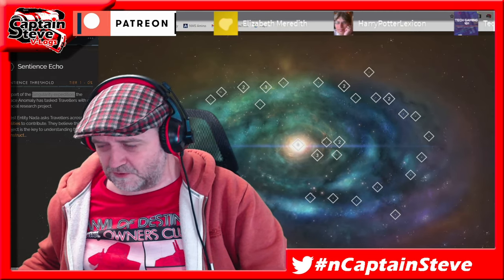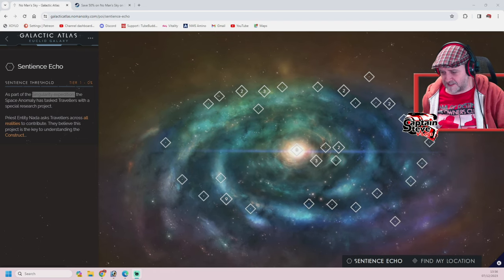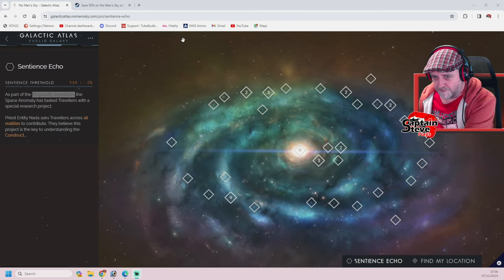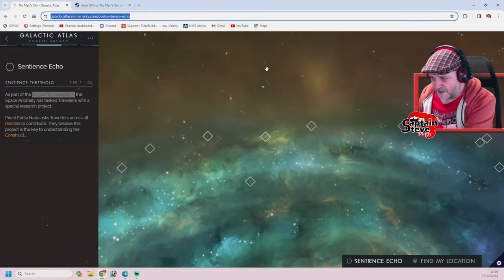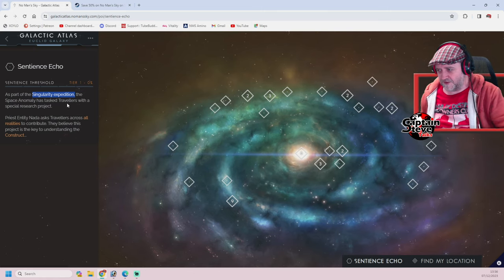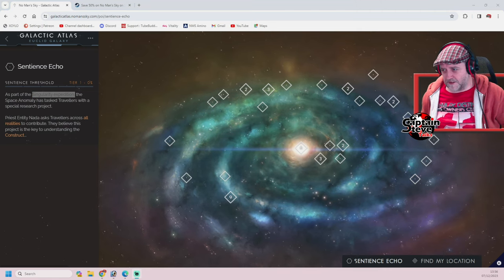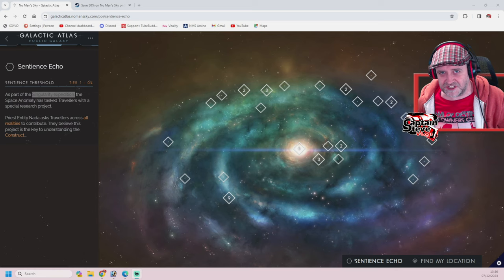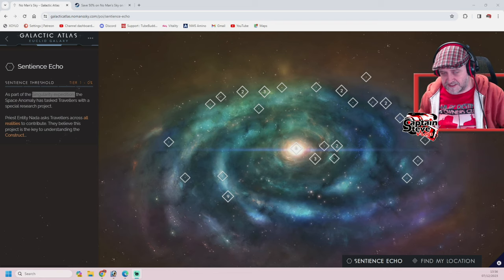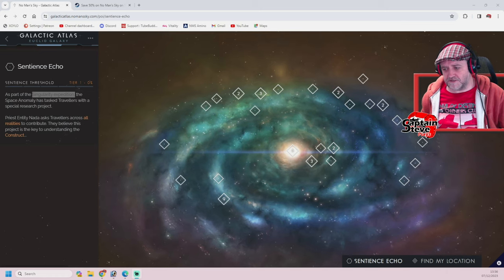I went over to the Galactic Atlas website and, as you can see here, it does say Singularity Expedition. Trust me, it says Singularity Expedition. So yeah, it does seem to be that Expedition 10 is back in the redux roster — or at least that's how it appears inside the No Man's Sky Assistant app and on the actual Galactic Atlas.